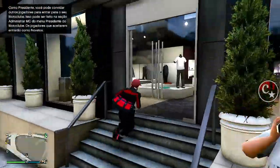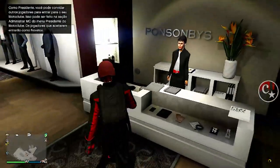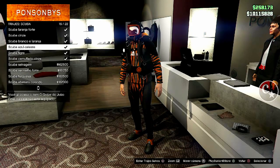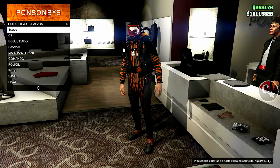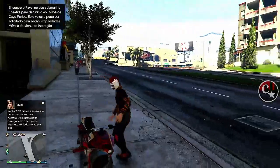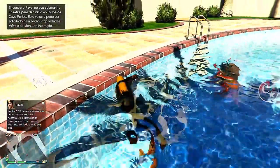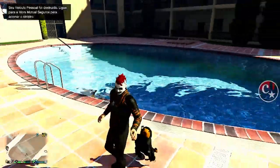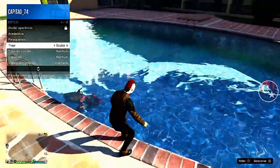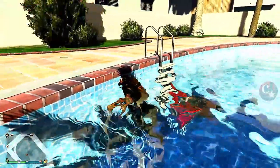Vocês vão precisar de ir em qualquer loja de roupas e comprar um traje escuba. Se você já tiver no seu inventário, tá tudo bem. Temos que comprar e salvar no nosso inventário. A partir daí, a gente vai procurar um local onde contém água — uma piscina, mar, lagoa, enfim. Abra o menu de interação, deixa em cima do traje escuba, pule na água, apareceu o cilindro, começa a apertar o X sem parar no traje.